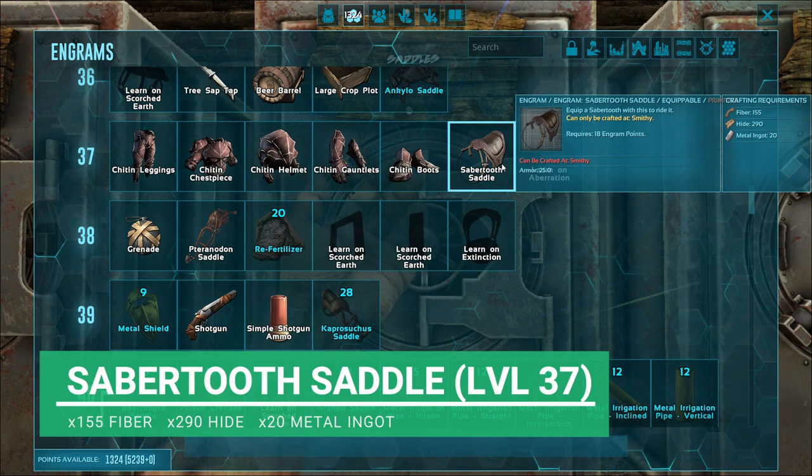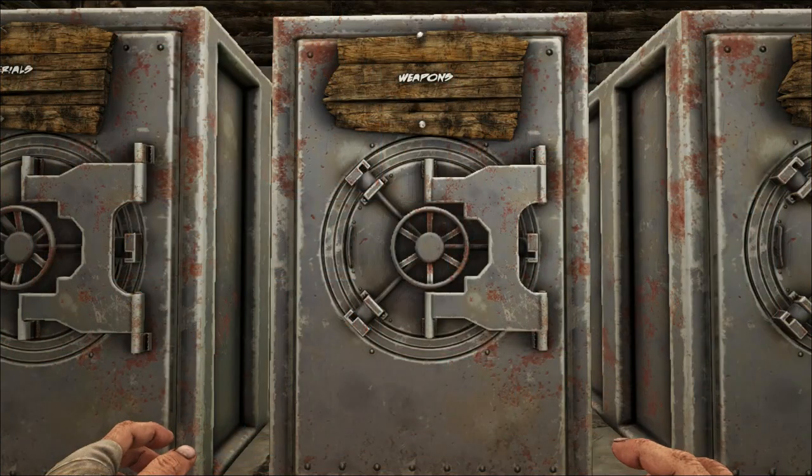To make this, all you're going to need is 155 Fiber, 290 Hide, and 20 Metal Ingots.